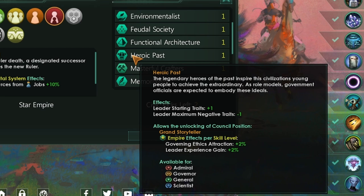We also have the Heroic Past civic. This gets you +1 leader starting traits, meaning all of your leaders do more, and you also get a reduction in the maximum number of negative leader traits. This helps your leaders as they go through the game — they won't become such a pain in your backside.